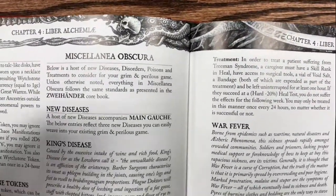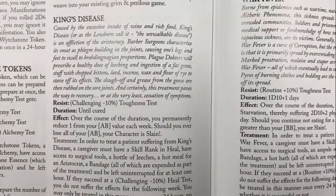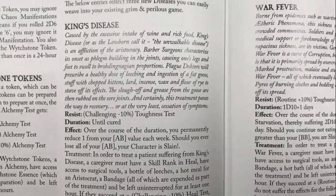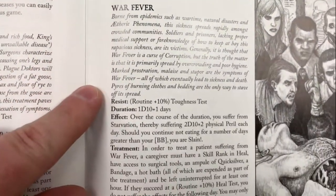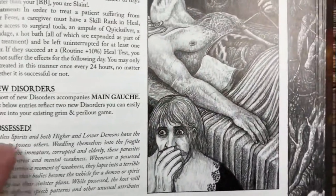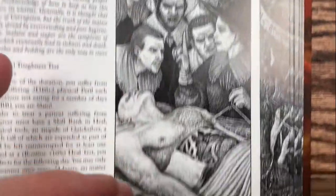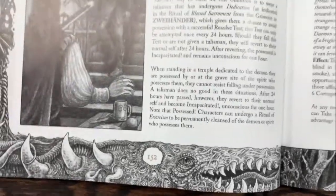Let's move on to some stuff that also expands out diseases, disorders, poisons, and treatments. King's Disease is a new disease - it's really bad. The unlockable disease - I think King Henry the Fourth suffered from something like the walking disease. We include King's Disease here. Tree Man Syndrome is basically becoming petrified through use of magic. War Fever is another new disease. We have disorders like what it means to be possessed by a restless spirit or a demon - here's a really cool piece of artwork by Dan Mandich. We actually have a character right now in our creative embers game that is actually possessed by a demon.